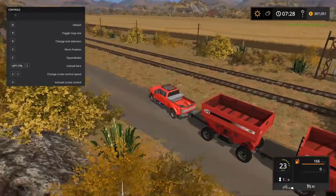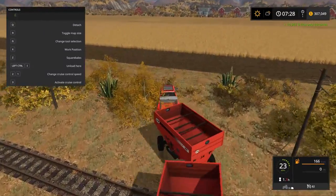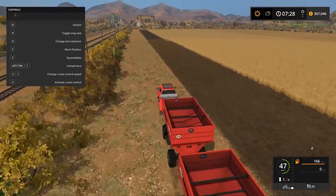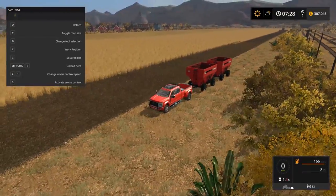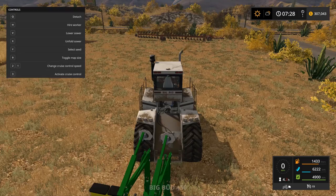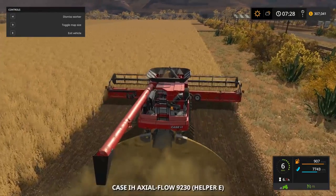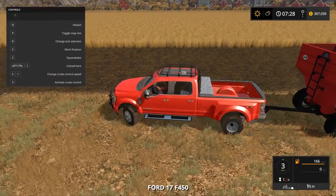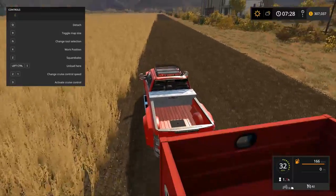We're gonna leave these gravity wagons over here and the truck too, because I'm just gonna hop these little railroad tracks. We'll need the truck right around here because the harvester can't really do too many passes before it fills up. He's already at 60%, so we're probably gonna have to meet him. I'm gonna move the truck to set it up in strategic positions.